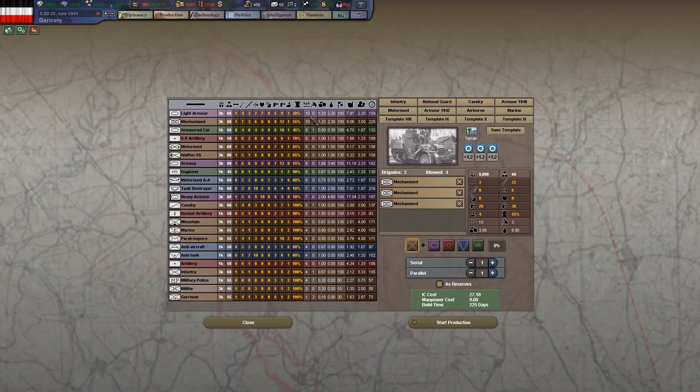Mechanized units also have a lot of terrain penalties similar to motorized divisions, so they're best used on open plains. It's actually better used as the infantry brigade in a light armor division — that division would be used for exploitation, going deep behind enemy lines, moving very quickly, and being able to defend itself. So mechanized infantry shines most when paired with light armor in an armored exploitation division rather than used as a standalone infantry-type division.